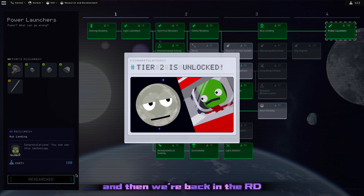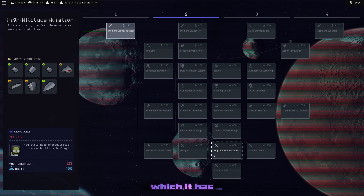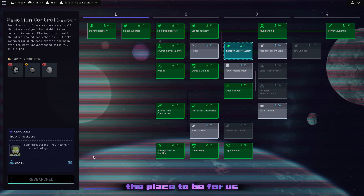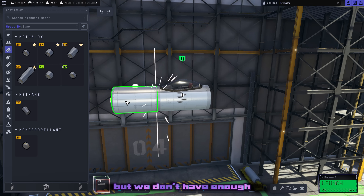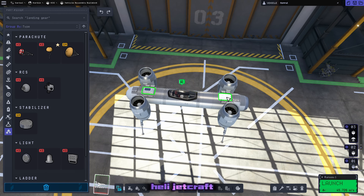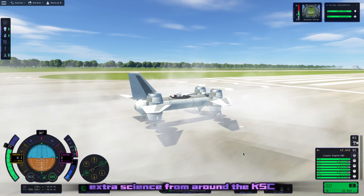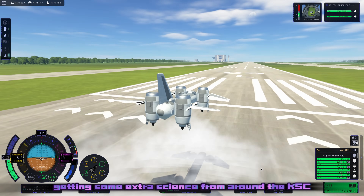Back in the R&D center we unlock tier two. Tier two has all the great airplane parts - this is going to be the place to be for us. We pick up some monopropellant stuff because that's going to be the easiest small engines we can get, but we don't have enough for the main monopropellant engine. So we're going to build some kind of quick weird heli-jet craft to try to get some extra science from around the KSC.